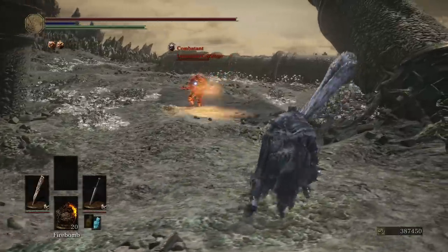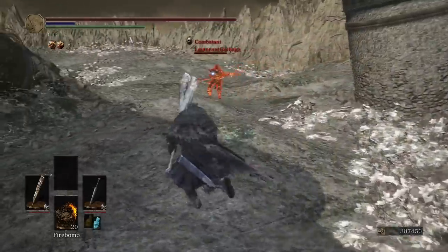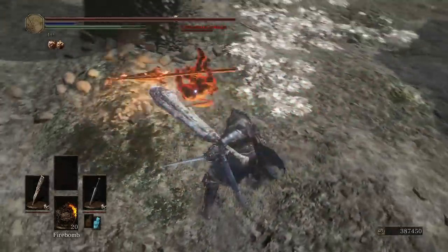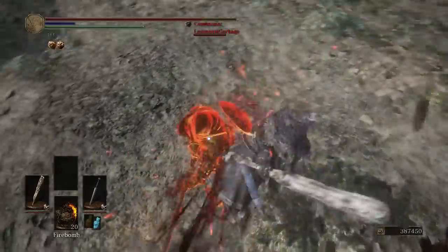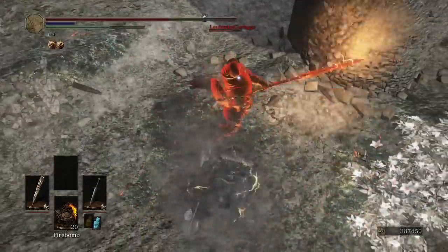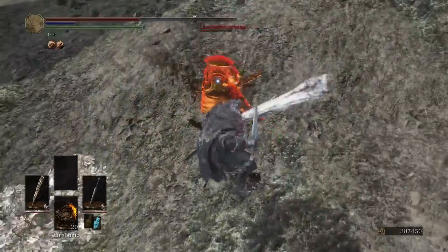I think our opponent cast Bountiful Sunlight — whatever the strongest HP regeneration miracle is. This guy's just rolling back. The sword's too short. That was the first time I had a backstab in a while.